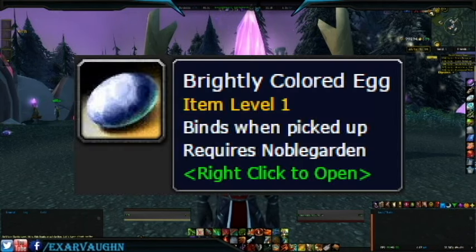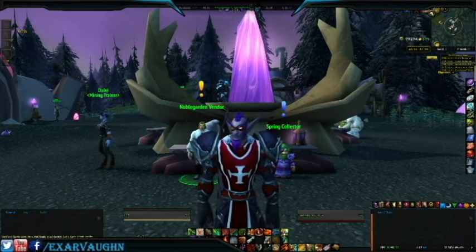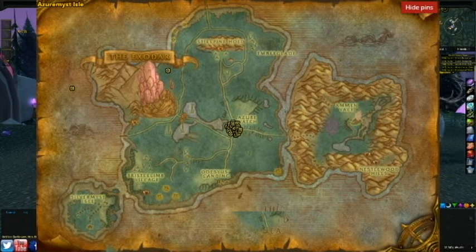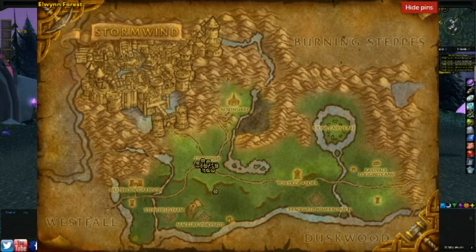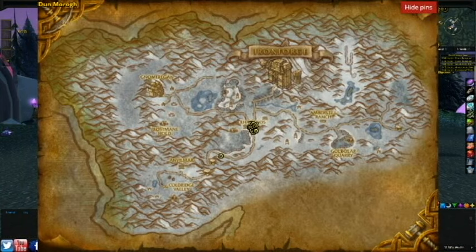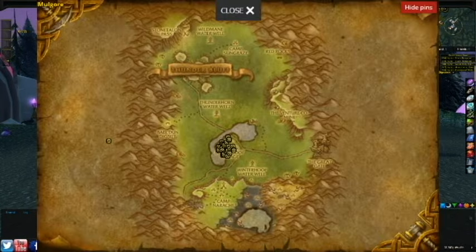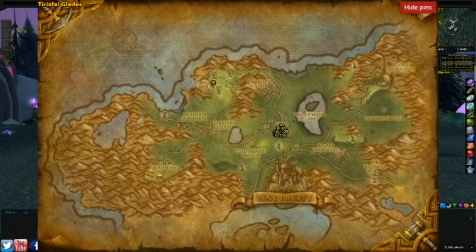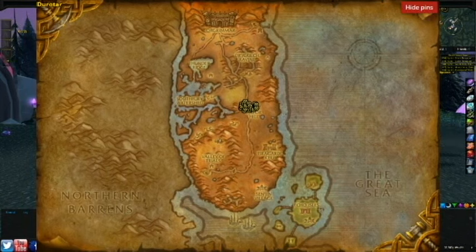Speaking of the eggs, they can only be found in the starting areas. For the Alliance, that means Azure Watch on the Azuremyst Isle, Dolanaar in Teldrassil, Goldshire outside of Stormwind, and Kharanos outside of Dun Morogh. For the Horde, you're going to want to head to Bloodhoof Village in Mulgore, Brill in the Tirisfal Glades, Falconwing Square in Eversong Woods, and Razor Hill in Durotar.